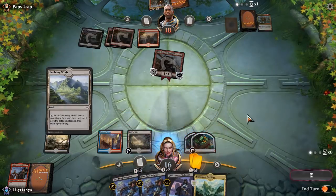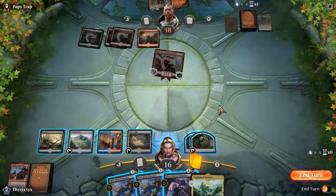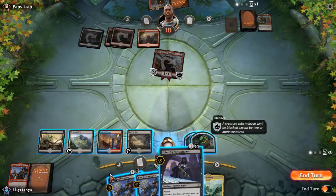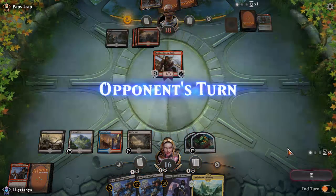I'll go ahead and play the Evolving Wilds here. I'd much rather have my opponent kill something else — like, I'm playing for the long game. My opponent only has two cards left in his hand. I think what I'll do is play Dire Fleet next turn, because I want him to kill that instead of Glint-Sleeve. Glint-Sleeve gets me kind of back in the game.